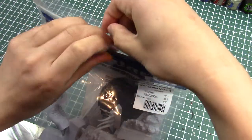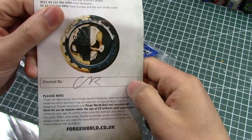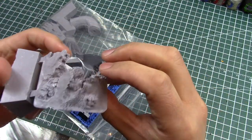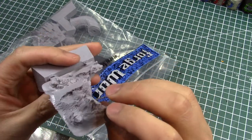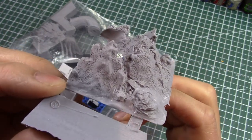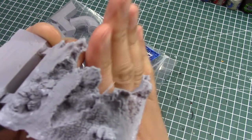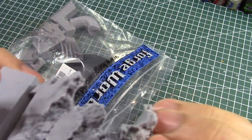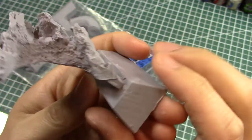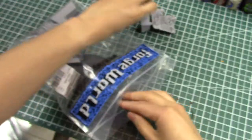This has a few more parts than the squig. We've got our usual Forge World QA card — this was checked by such and such, no date on it. This looks like part of the base. You can see here it is very detailed — just look at the granularity in the sand and the rock. It busts out of the rock like that. Just look at the detail here. That's crazy good — and on the inside too. That's crazy good.